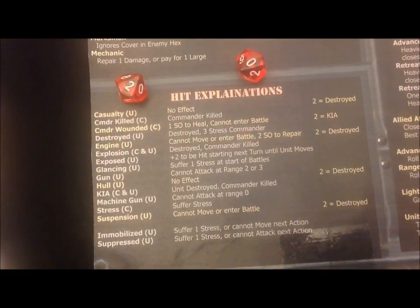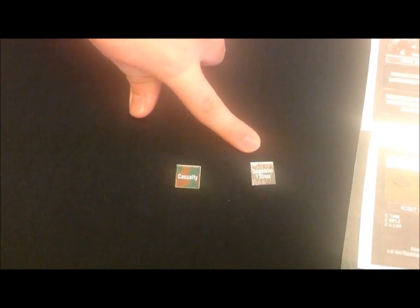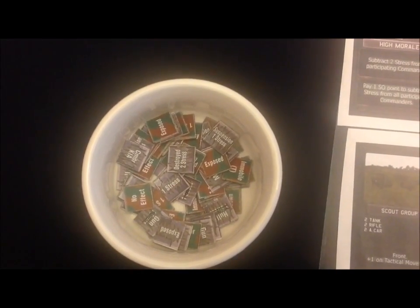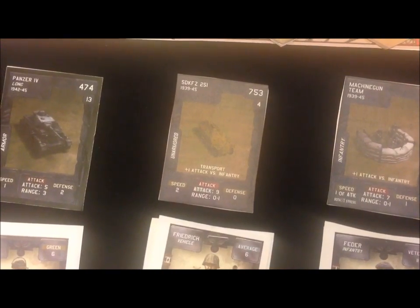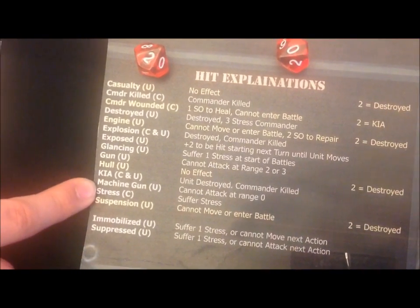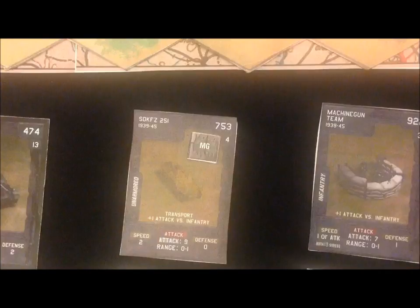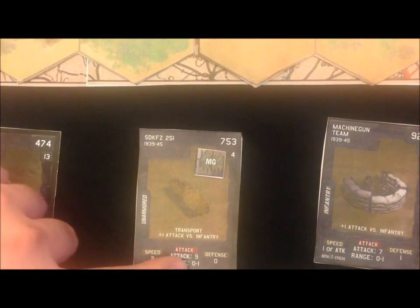Now we draw a damage chit to see what damage was inflicted. There are two kinds of damage counters — green-backed ones for infantry and silver-backed ones for vehicles. It looks like I took a machine gun hit. This means my half-track can no longer attack at range zero and is limited to range one combat only.